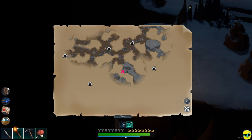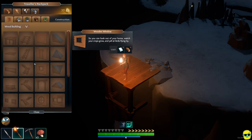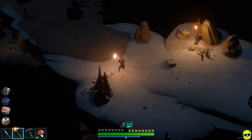On the map, it appears that there's something over here. I'm out of wood — that'll happen. I just barely made that. Actually, I took a little damage falling down.